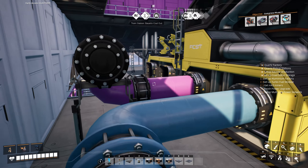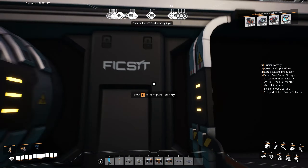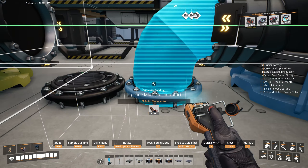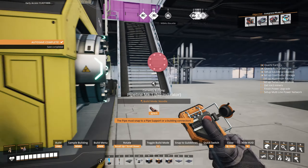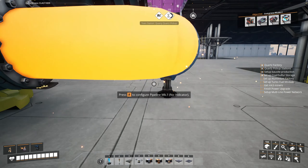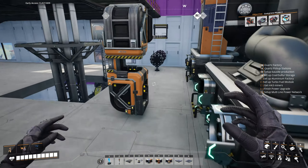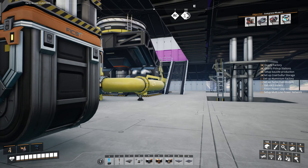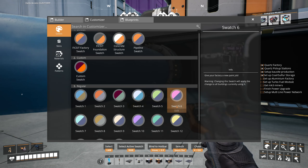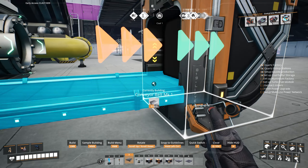Upstairs we have a couple of pipes to set up: this heavy oil pipe connects into there, and then this water pipe connects into this machine. We need to set a recipe on this one — I am going to make plastic in this one. We need to connect these up to the other one, and the other one, and the other one. That is now our blender piped up. The last thing we need to pipe up is the heavy oil — grab that pipe, connect that, connect that, and then connect our output to there.